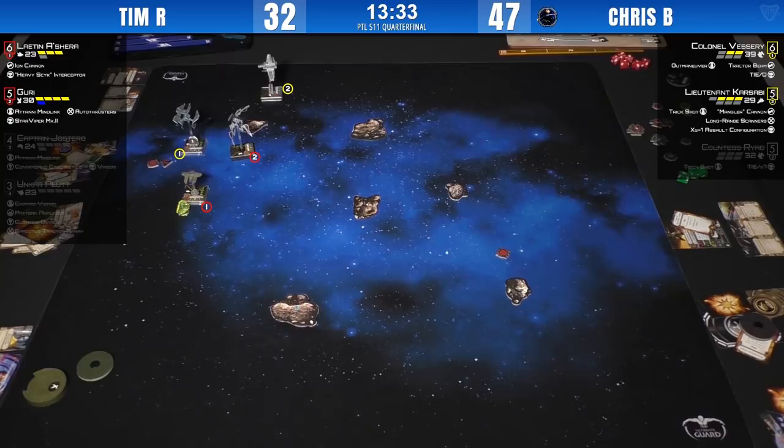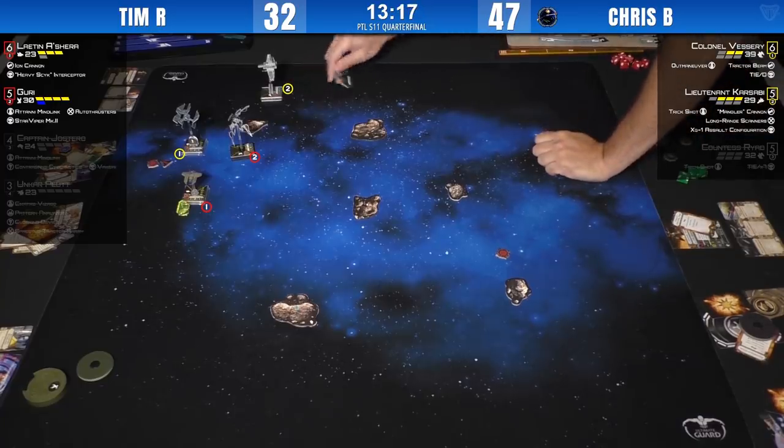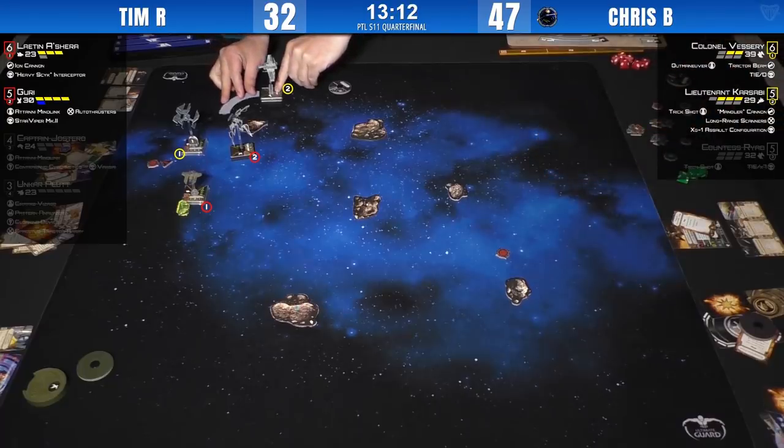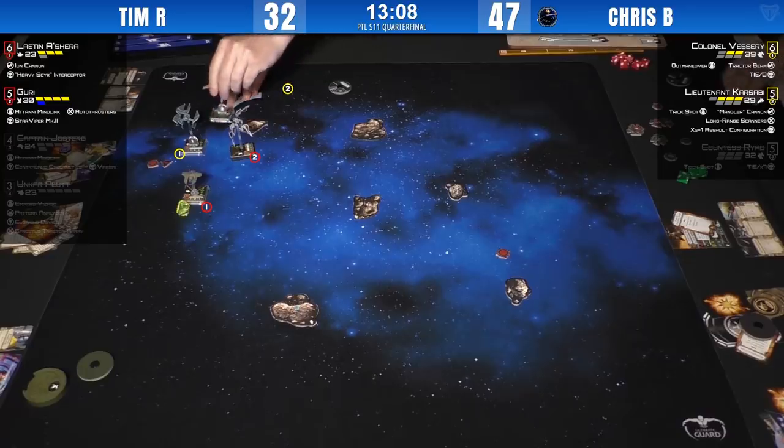Leighton was somewhat lucky, but Guri's shot was really good. Leighton was happy to not be taking fire himself, and his shot had a chance of being OK, which means Chris might spend his focus to not get ionized, so that Guri has a better shot — token stripping, breaking down the decision-making tree. Either way, focus fire is key — number one rule. What do you think — where is Karsabi going? Turn him back in around that rock. He's done four hard twos in a row, so he should know exactly where he is.